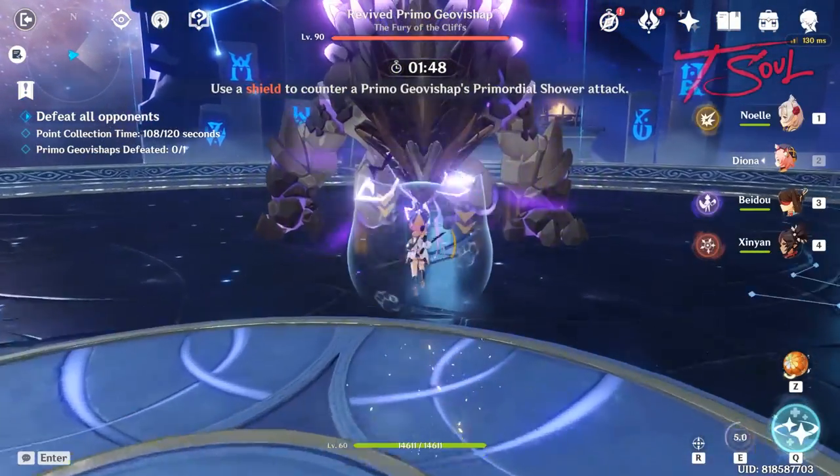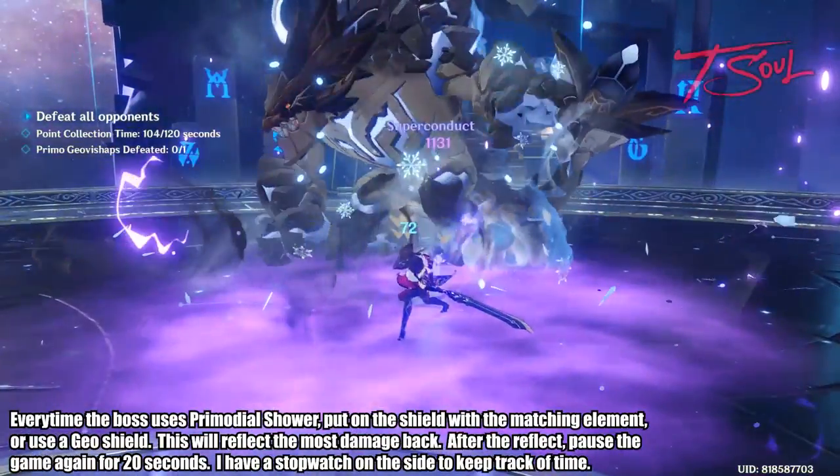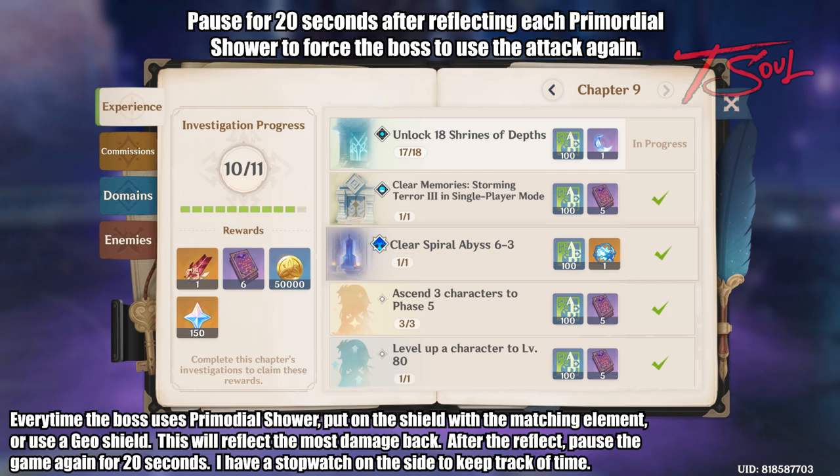Now switch to your shielder that has the matching element, or just use a Geo Shield. If the breath does not break the matching element shield or a Geo Shield, the boss will take full damage back. And that is the core of this strategy.